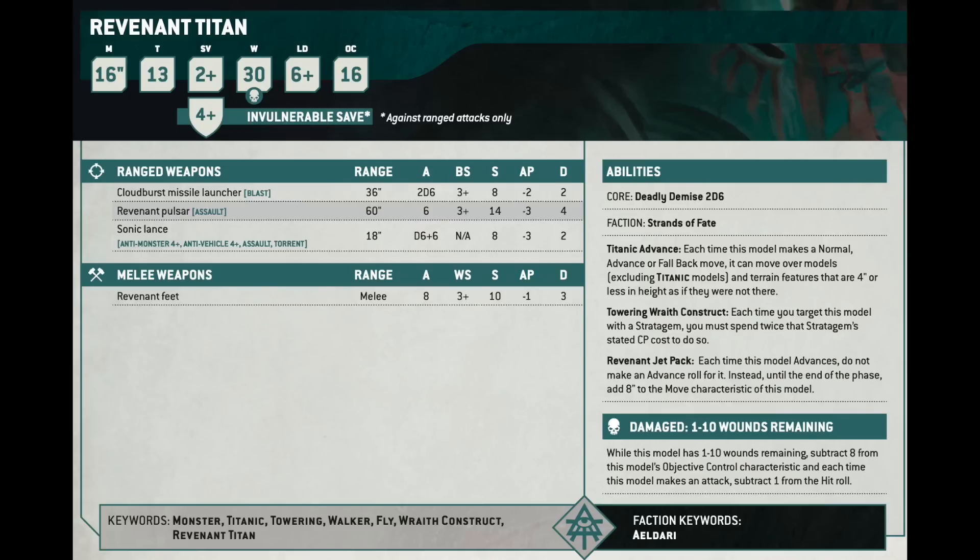The Revenant Titan. The first thing to note is that its points are way down — it's 1,100 points, so this is now theoretically a model you could bring to a competitive table. It has Towering, which means everything can see it but it can see everything with true line of sight, and it ignores obscuring terrain. Move 16, Toughness 13 — very hard to wound. It's got a 2-up save and a 4-up invuln. 30 wounds.